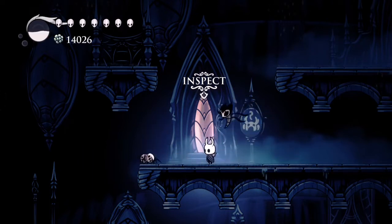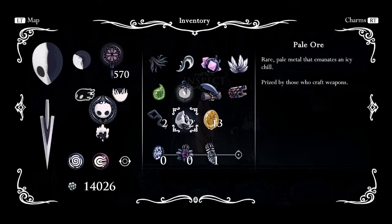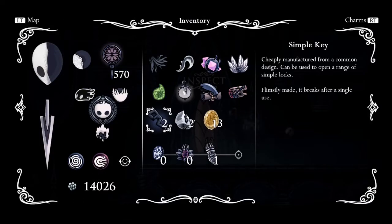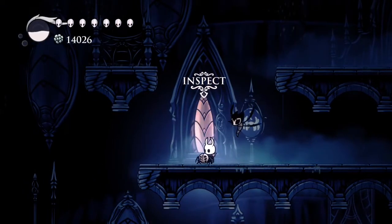I still am not able to defeat the Collector, and I'm thinking I need to go upgrade our nail more. We have two pieces of pale ore, and unfortunately I forgot to check with him how much we need for the next upgrade. We also have these two simple keys.